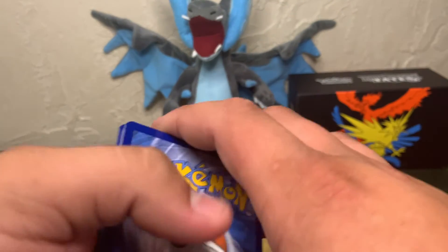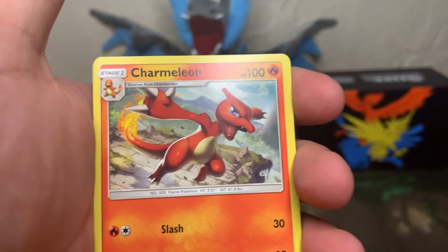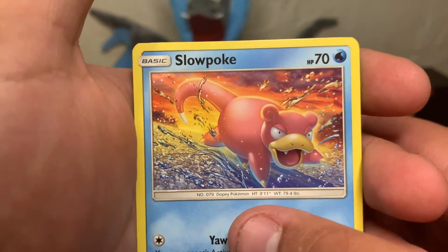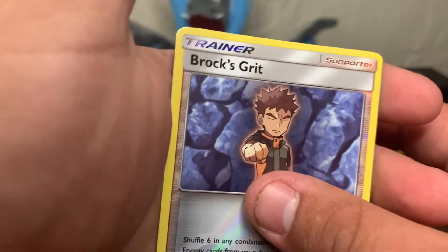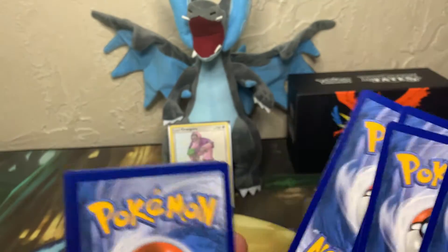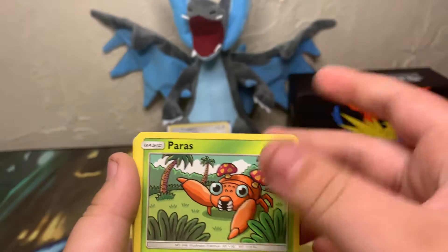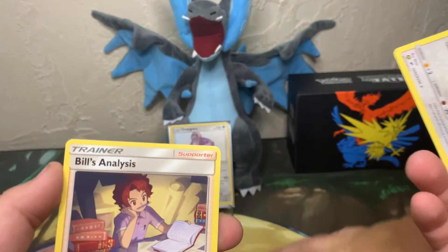Pack four: grass energy, Sabrina's Suggestion, Charmeleon, Misty's Determination, Staryu, Clefairy, Slowpoke, Pikachu, Charmander, reverse holo Brock's Grit, and Erika's Hospitality — a green supporter for your Pokemon. Pack five: fairy energy, Misty's Determination, Pokemon Center Lady, Metapod, Eevee, Caterpie, Paris, Ekans, Psyduck, shiny Noibat, and a Bill's Announcement.